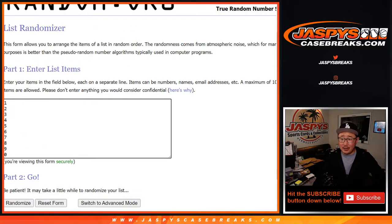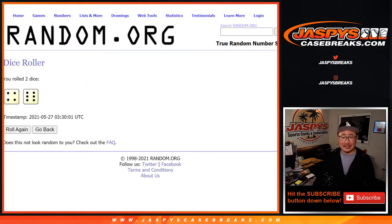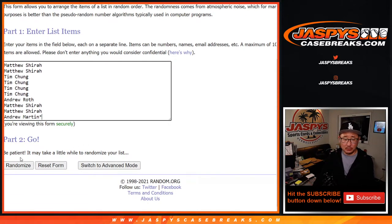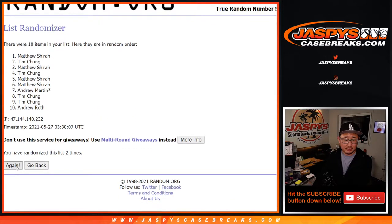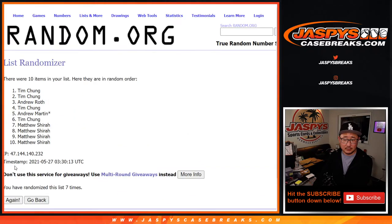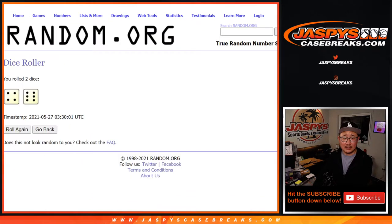There are the numbers right there. Let's roll it and randomize it. Four and a six, ten times for names and numbers. One, two, three, four, five, six, seven, eight, nine, and tenth and final time.